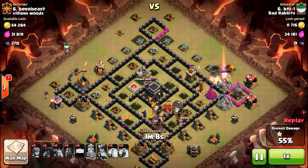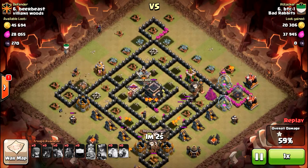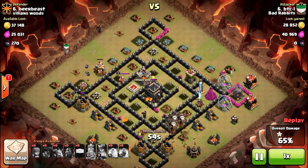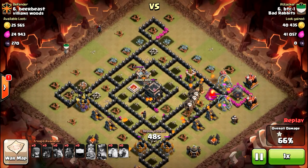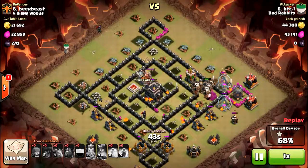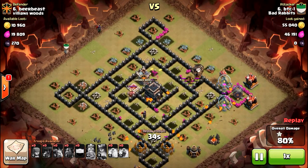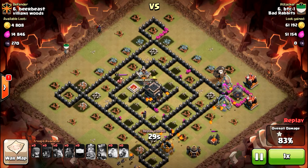What I like about this raid is how simplistic it is — let the lava hounds take the beating. There goes my lava hound up towards that wizard tower. Notice that the balloons can get up there without getting pounded by the wizard tower, and they take out the wizard tower, the hidden tesla, the archer tower, and then start working on the storages. This is going to end up being another three-star raid.